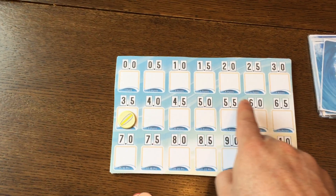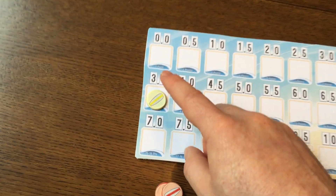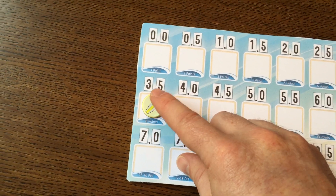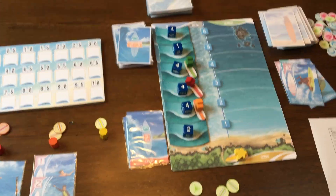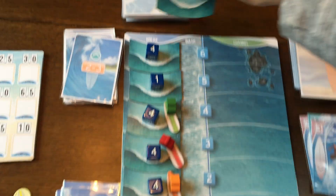In surfing we use a decimal point scale — like zero to ten. Looking here at eight points, he scored a three-point-five. That's what the judges gave him for that wave. He's going to discard those. Now we're back at the top of the round, so we're going to advance the wave.